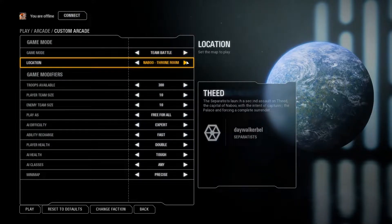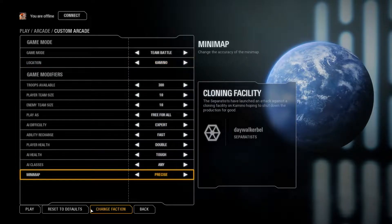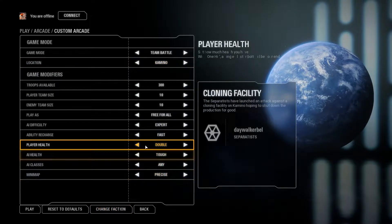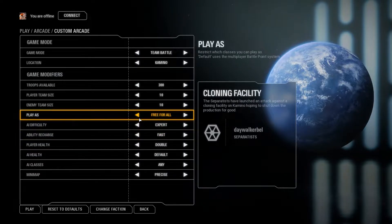We'll do team battle. What's a good one? Team battle. We'll do a prequel map — Kamino. And we'll do the Separatists, play health double health. We'll do default, fast, expert, free for all.